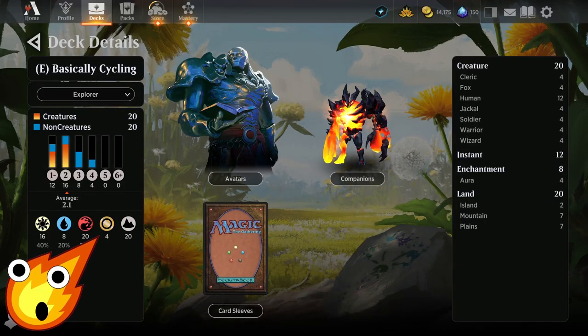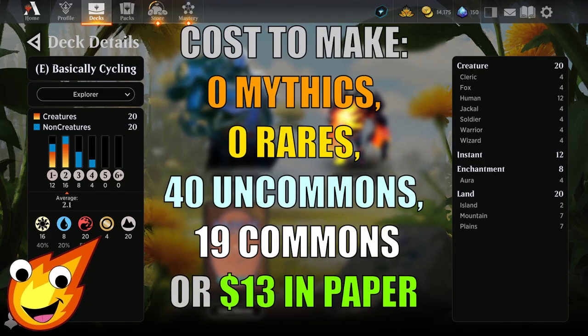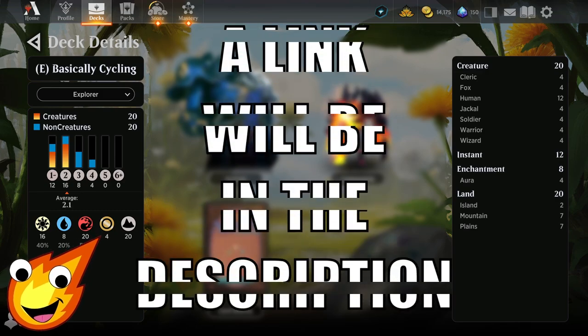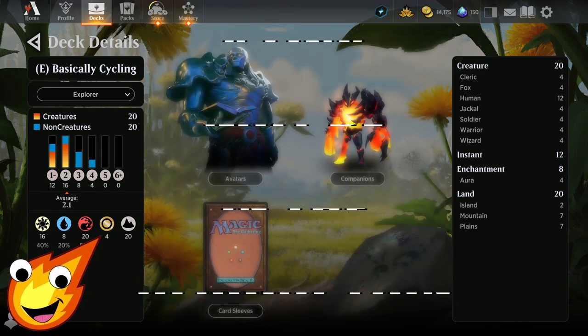Long-time viewers know how we do it — we talk about the deck stats before we dive in. Our Basically Cycling deck is Jeskai colors: white, blue, and red. You're looking at an average mana curve of about 2.1, with 20 creatures, 12 instants, and 8 enchantments in the deck.